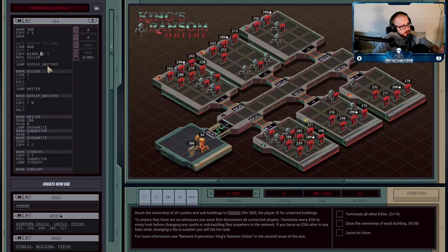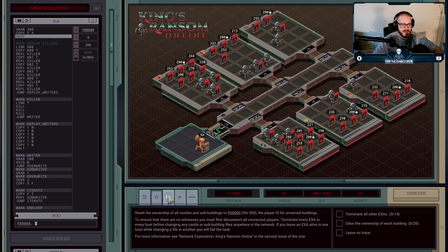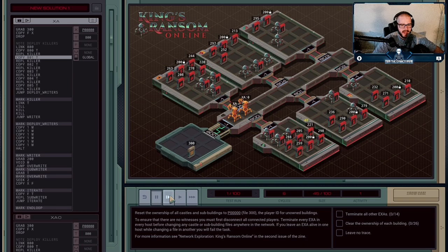I'm actually surprised to see it here. Now that I've hit play, you can see it goes to 800, then 801, then 802, then 803. So XA heads into 800, but first it's going to grab the P00 string, because that's the player ID for unowned buildings and we're going to need that. I jump into the stage and deploy an agent — that one goes into 800. Then I deploy an agent that goes into 801, sending one into each domain.